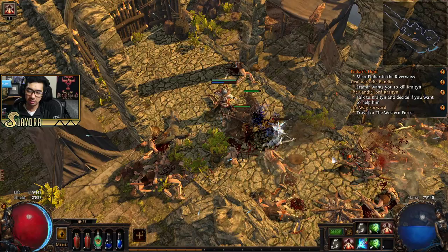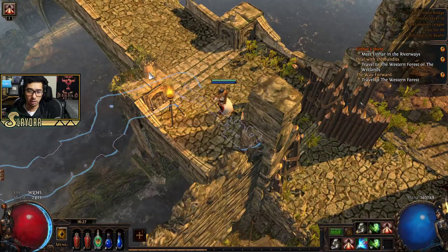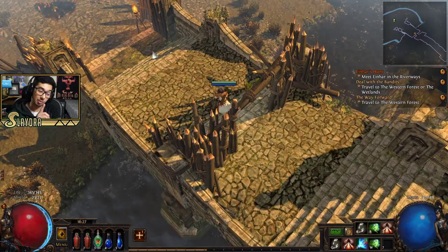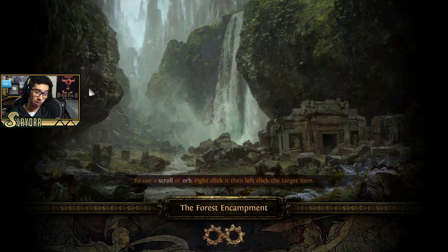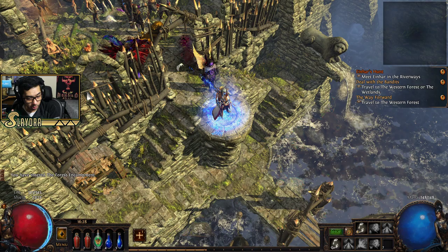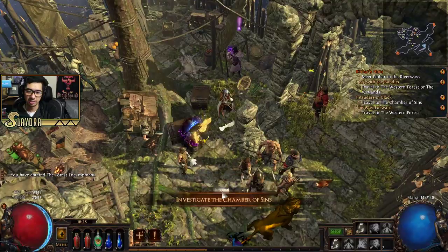In the very beginning, Alira gives you mana regen, crit chance, and all resistances — it's incredibly good for the early game. We do want crit anyways. You can exit the game to get back faster depending on your computer speed and server conditions, but we're being smart about it. Early on you don't always get a lot of portals, but later down the line you won't even have to worry about it.